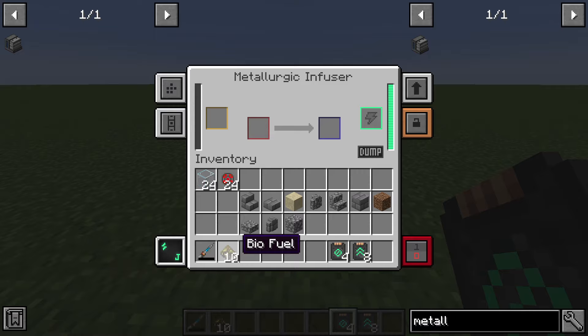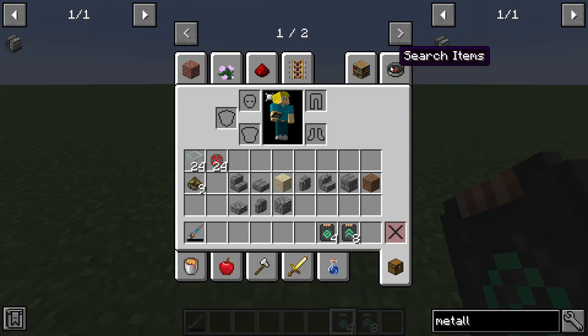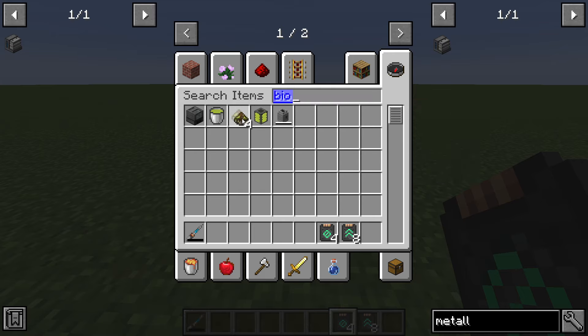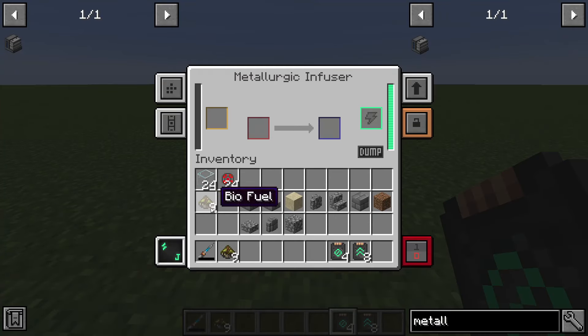First things first: biofuel. I'll show you guys how to make biofuel in a later video that's already gone live — it's in the playlist, just a bit later if you're watching sequentially. But if you take 10 biofuel — actually, we're going to do it one at a time. One biofuel placed in here produces 5 millibuckets of biomass. I didn't realize that; I thought it was 10 like everything else. So you need 2 biofuel to make 10 biomass.